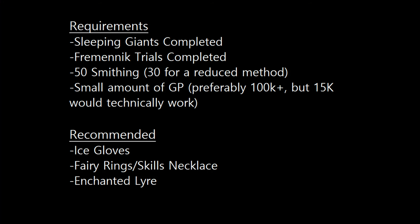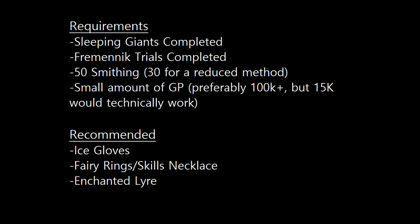The requirements for this method are as follows: completion of the Sleeping Giants quest, completion of the Fremennik Trials quest, 50 smithing — or 30 for a reduced method — and a small amount of money, preferably over 100k, but it could technically be done with less than 15k if you don't mind traveling more.